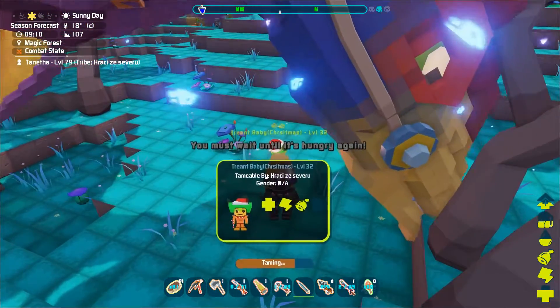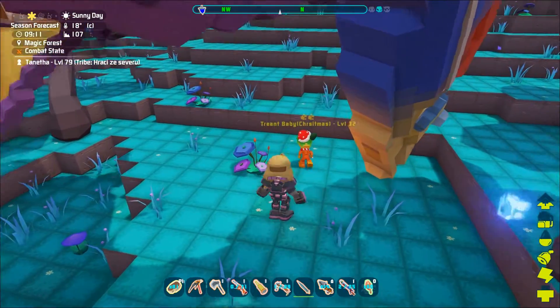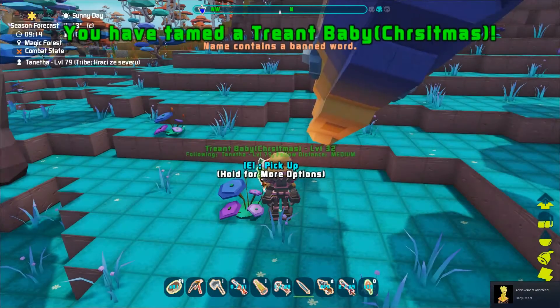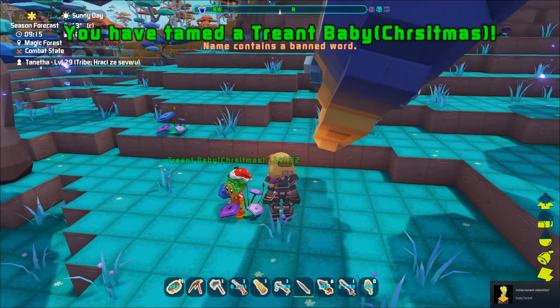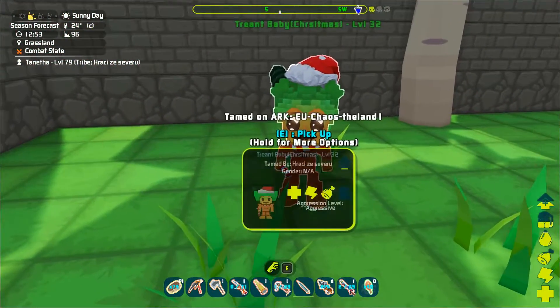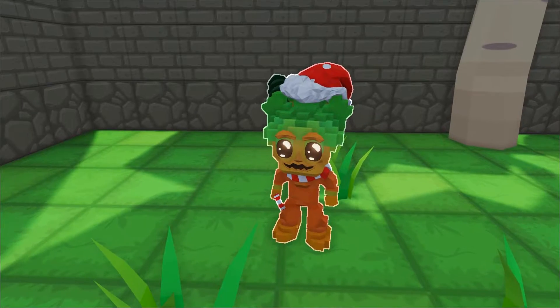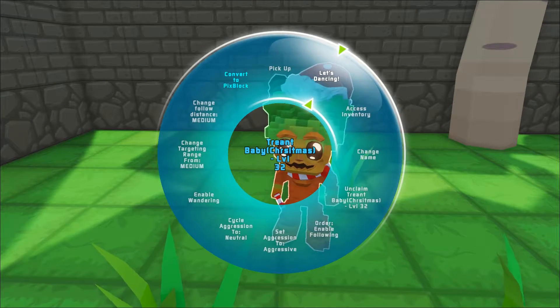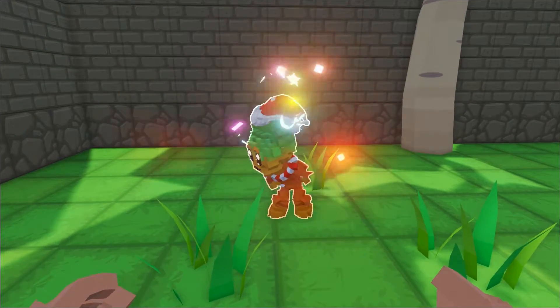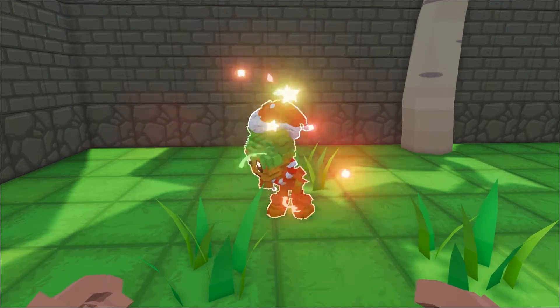It should not take long and you will have your own baby Treant tamed. They are small and can be picked up and carried on your head. They also have the ability to dance — when you press and hold E and choose Let's Dance from the radial menu, he will do a cute dance.